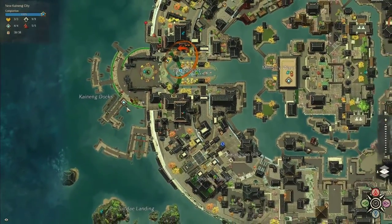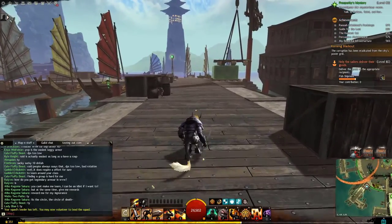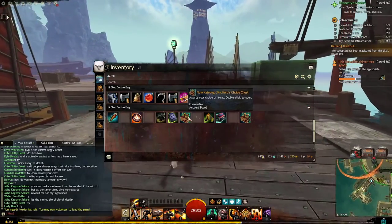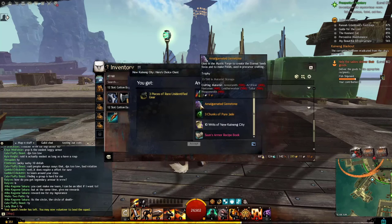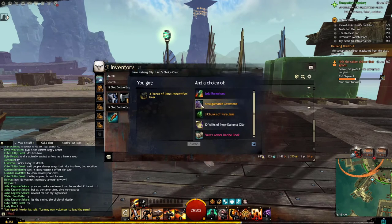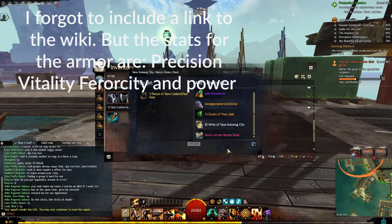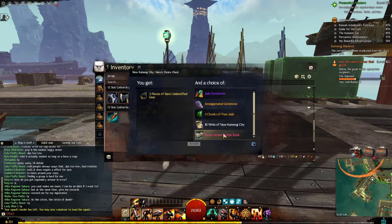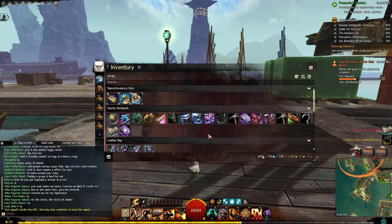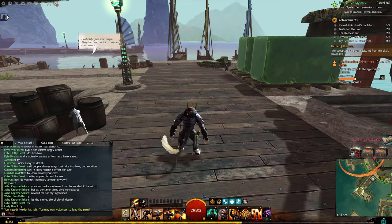Another quick thing I want to cover is the choice chest you get for completing this. Here's the New Kaining City Hero's Choice Chest. I recommend either picking the Amalgamated Gemstone because it's worth the most — you could sell it and buy a Jade Root Stone since it's worth more in the trading post — or pick the Sun's Armor Recipe book for crafting armor with the Dragon stat combination. Now on to the next part of the collection: map completing New Kaining.